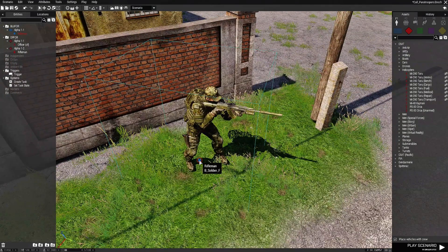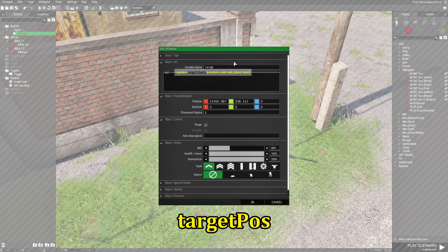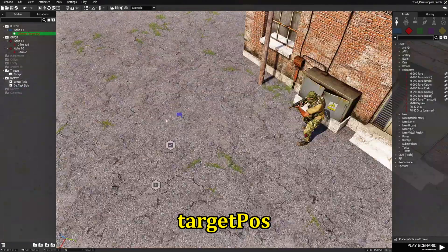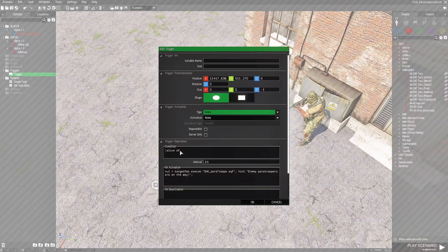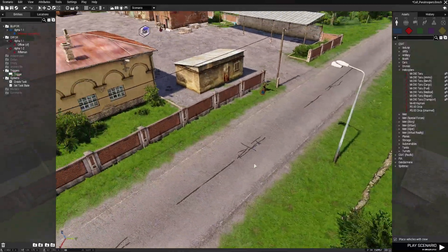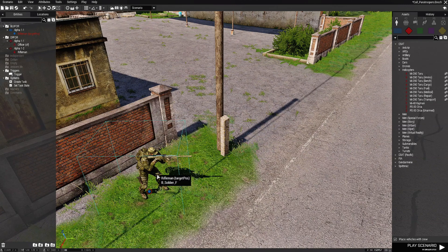Lastly, edit the player and give him a variable name of 'targetPies.' This is the same name that's in the trigger — 'targetPies' — because that's what calls the script and the script revolves around whatever that name is, so the paratroopers will hunt the player.